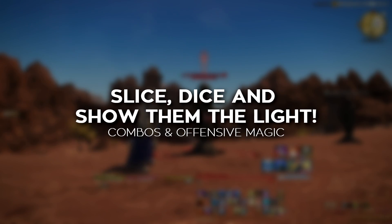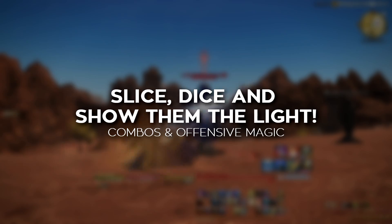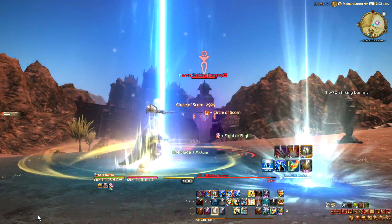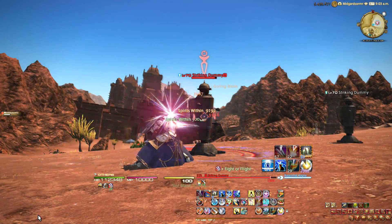That's 7 minutes. The Paladin's offensive rotation is rigid, but it's quite a bit longer than what the other tanks have. The Paladin's rotation is divided into two parts: a physical rotation and a magic rotation.